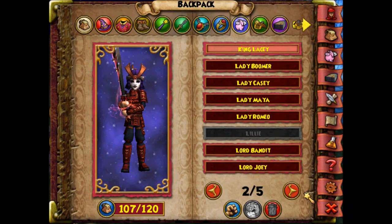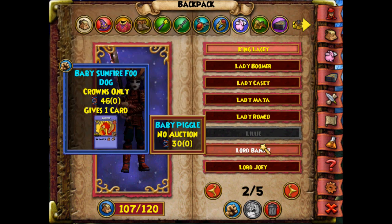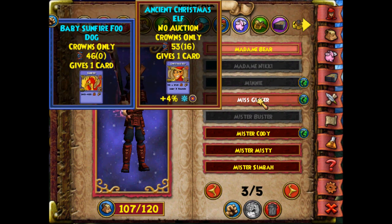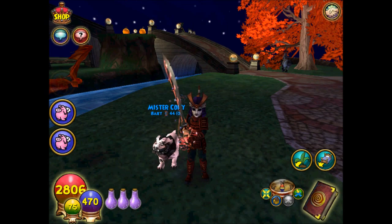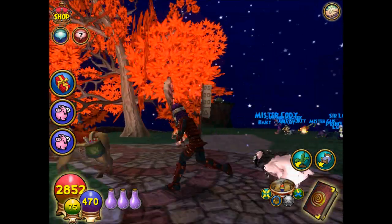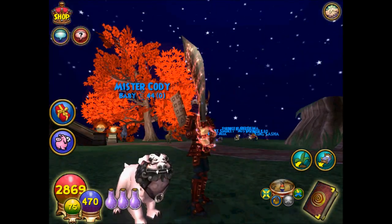My goat monk. My pets keep hatching. You also get yellow elves and goat monks. You also get a jade oni. Here's the death foo dog. That's pretty cool - he's like a death dog. That is really cool. So that's the death one, and I think there's a storm one too.